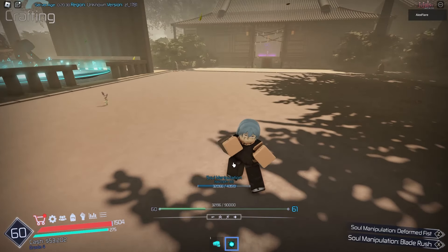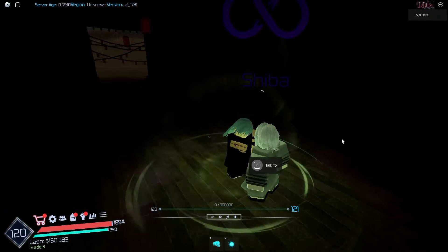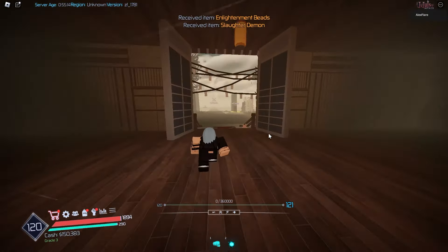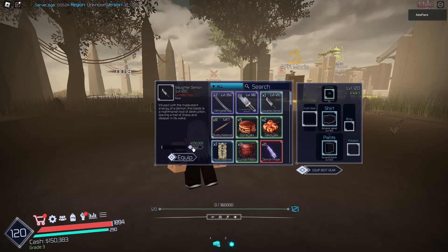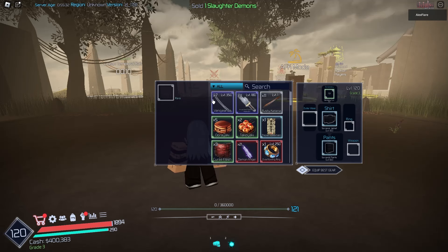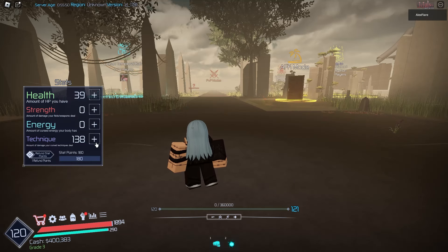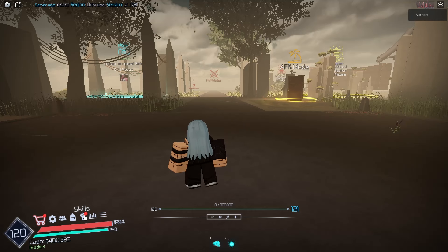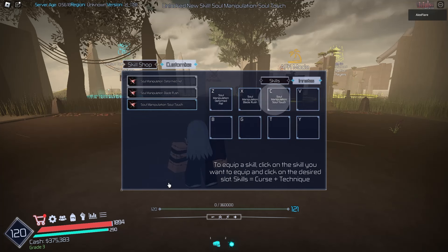We are level 120 now. If we go over to Shiba, we can promote our grade - we are a Grade 3 sorcerer now. We got the alignment beads and the slaughter demon. We're going to sell the slaughter demon since we don't have a weapon - that gets us 250k cash. The alignment beads require level 150 to use. We can put 180 stat points into technique. Let's get our next skill, Soul Touch, for 100 mastery and 25k cash.